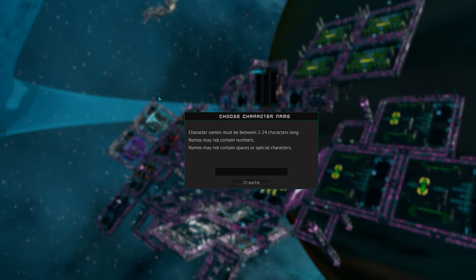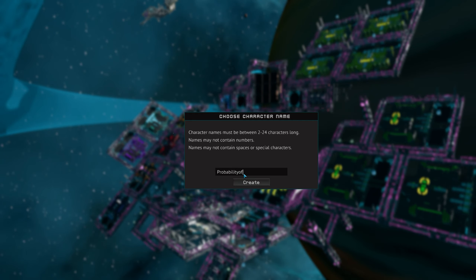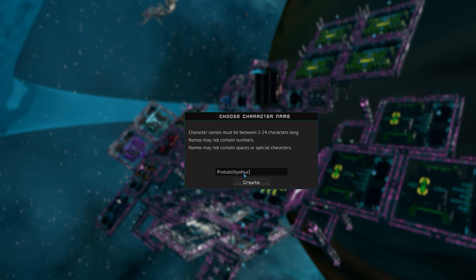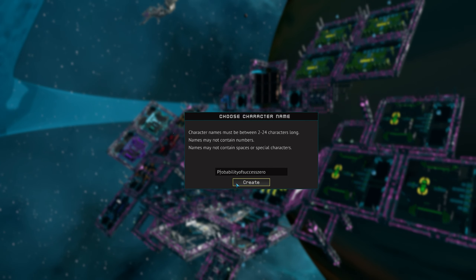We need to enter a character name. It seems we can't have our preferred name as-is - oh, we can, but we have to have it capitalized. That's a bit rubbish. Alright, we'll do 'Probability of Success Zero' - let's create that character.